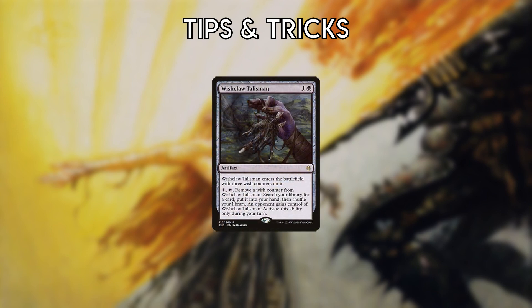If you activate Wishclaw Talisman, you should be prepared to win on the same turn, otherwise the opponent can tutor and answer with it.